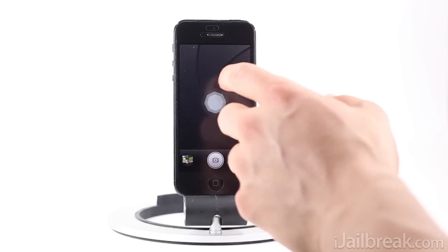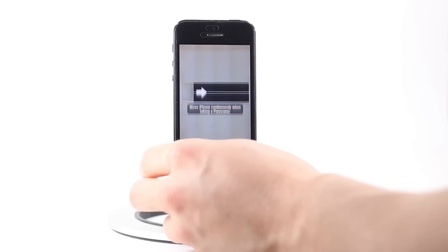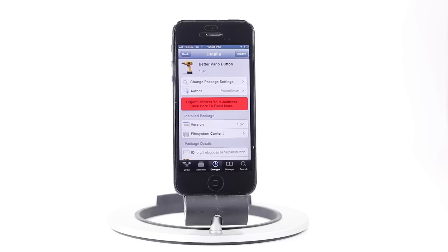I'm not a huge fan of the blue button — I'd rather have a grey button — but I'm sure some of you will like this slight UI change. This has been the Better Pano Button Cydia tweak. It's available for free in the BigBoss repo. Make sure to check out iJailbreak.com for more Cydia tweak reviews and tech news.